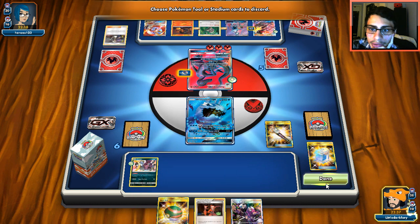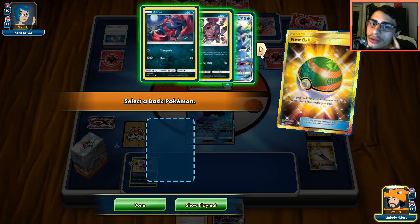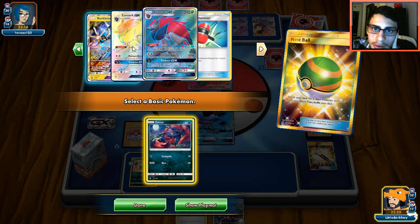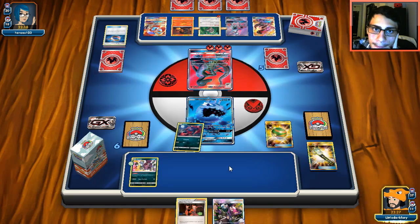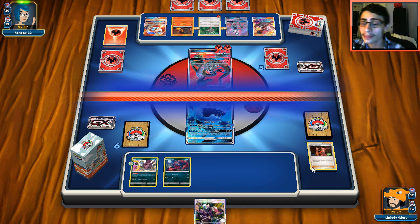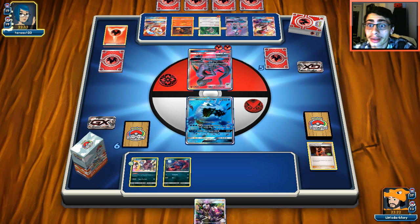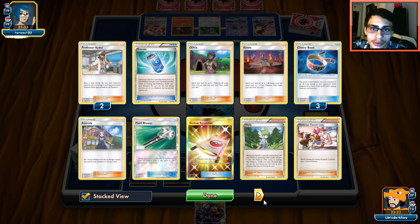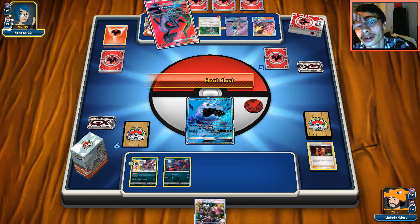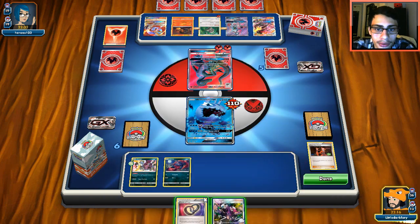We'll Crushing Hammer him to get rid of that fire energy off the Incineroar and pass. He might play Turtonator but we'll see. Next turn we can Skull Grunt if he attaches to the active. We'll Flare Gun just to chill. I can even Nest Ball for Zorua. Holo — this is a little scary. There's a Guzma — yikes, I don't really have an answer for that. Ace Rola works — that works.